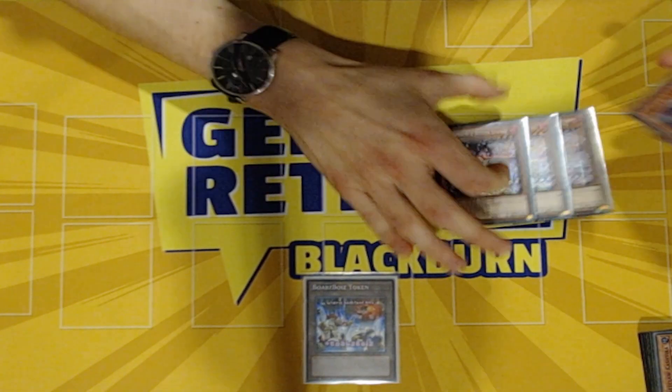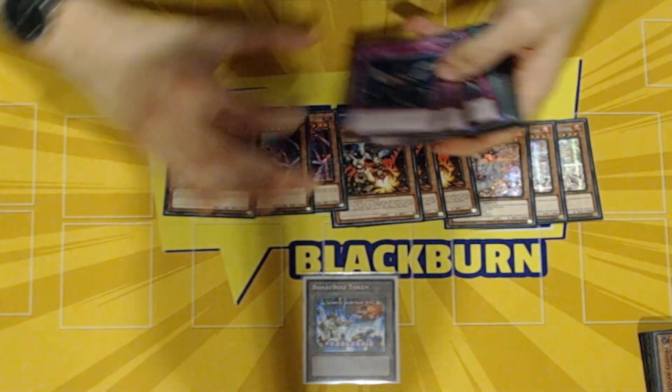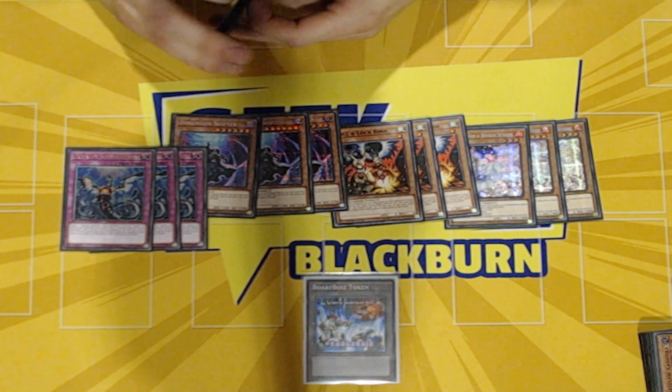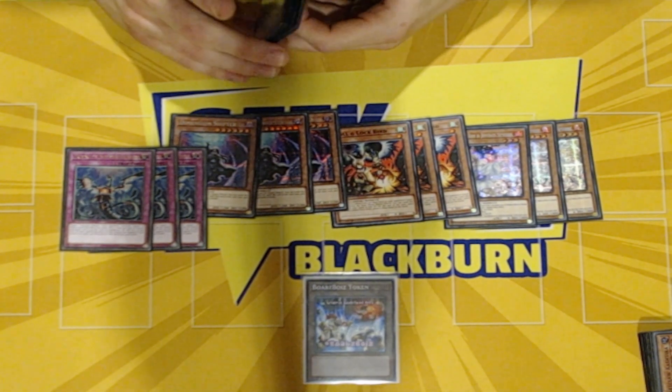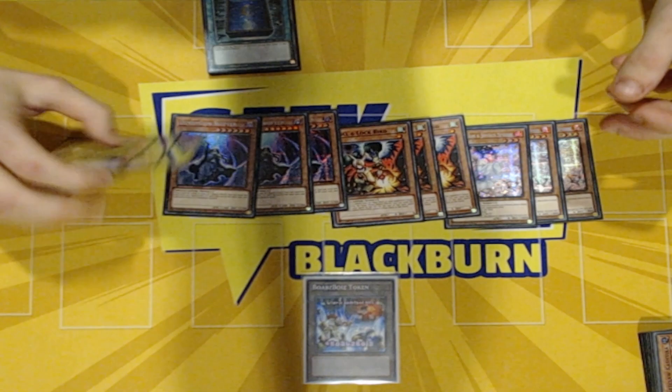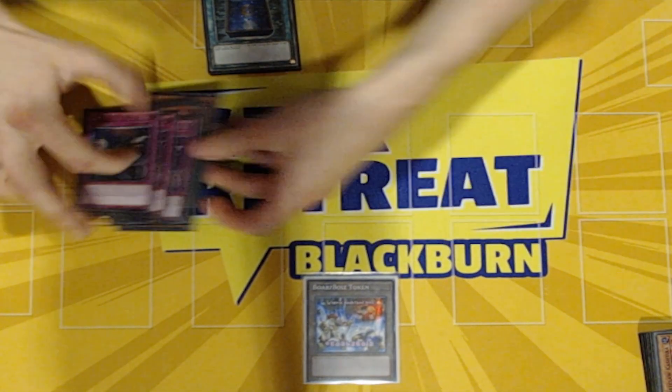For hand traps, I run Ash, Droll, Shifter and Imperm. Droll's really bad for this event anyway because it doesn't do anything against Unchained, but I kind of didn't really change my list for ages so I just kept to these 12.